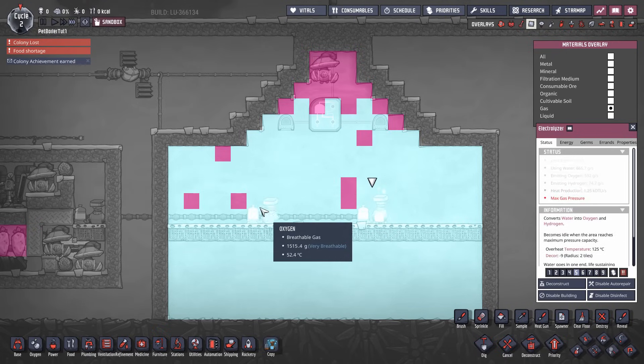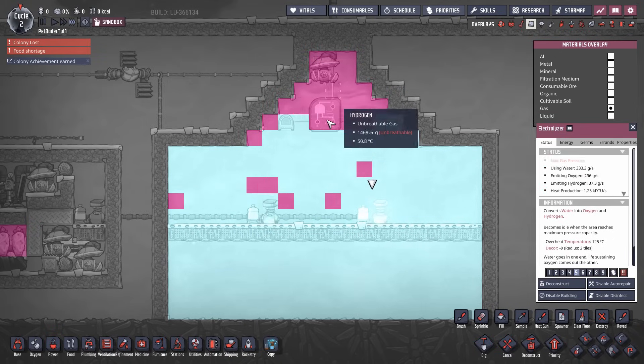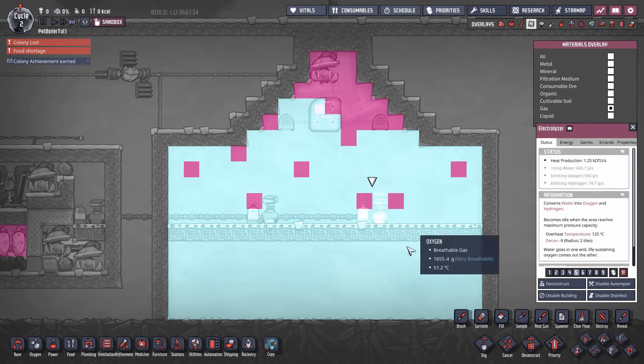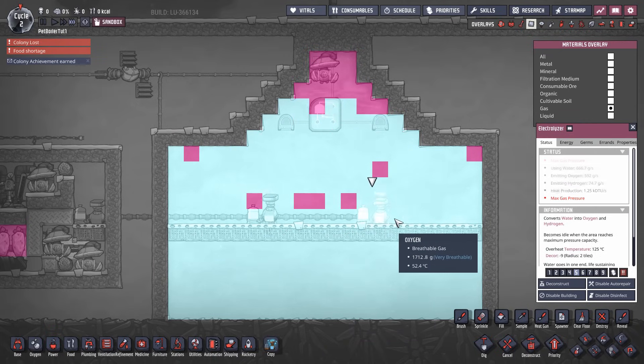The most important thing to note here is the hydrogen — that purpley, pinkish-purple gas is floating up towards the top. That's the natural inclination of hydrogen; it's a lighter gas. Oxygen floats down towards the bottom. You can use this to your advantage.